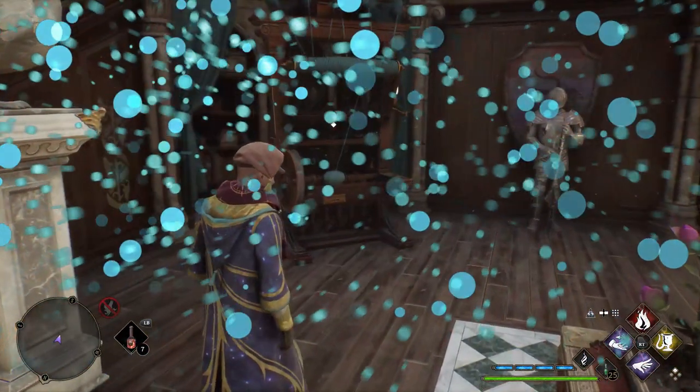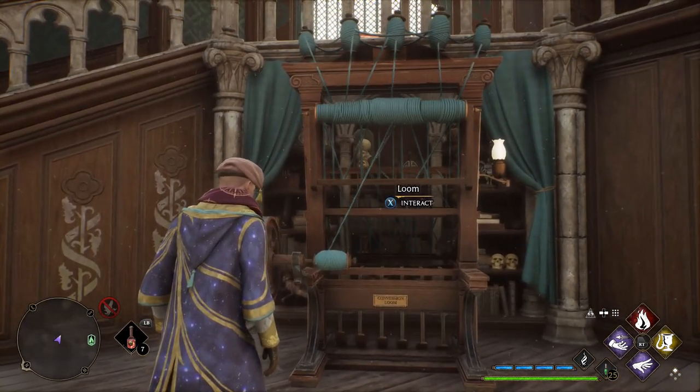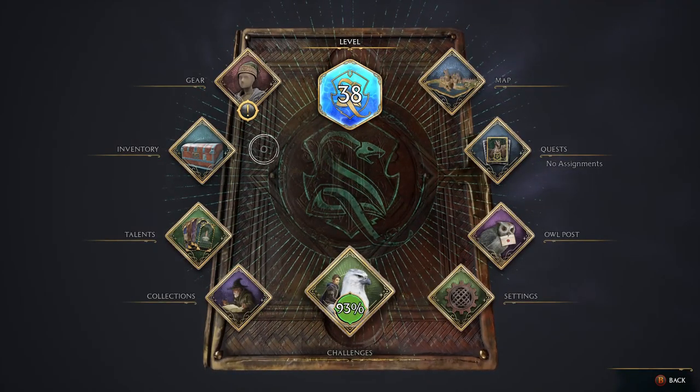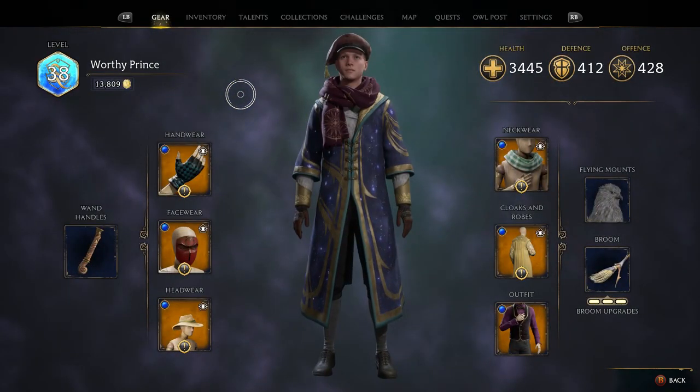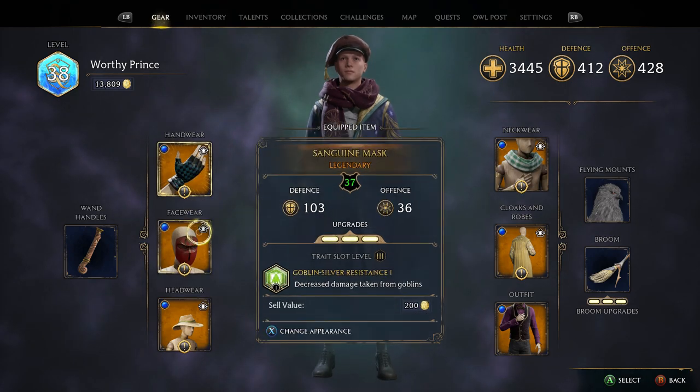What's going on witches and wizards? Welcome to another Hogwarts Legacy video. Today we're going to be taking a look at your normal spells, but more importantly the traits which you put on your gear, because this is something that's really going to enhance your spells. We're going to be looking at Expelliarmus as an example, but you can do this with any of the spells that come on these traits.